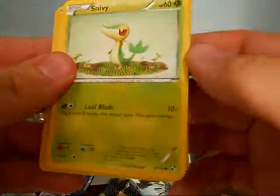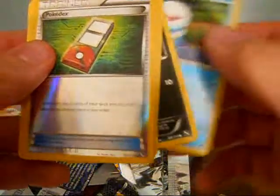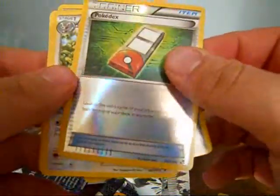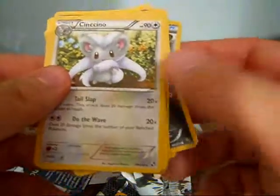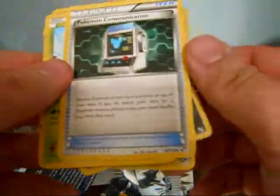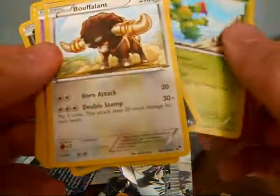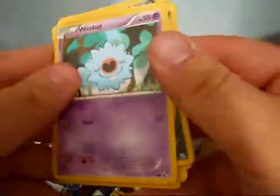Okay, so we got a Woobat, Patrat, Snivy, Scraggy, Oshawott, a Pokedex Reverse — I'm pulling so many Reverse Trainers — a Cinccino, Pokemon Communication, Maractus, Buffalant. And that's it.